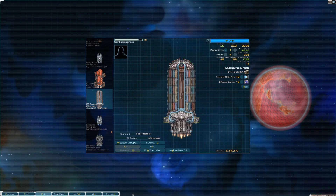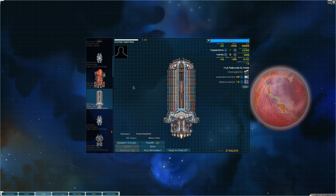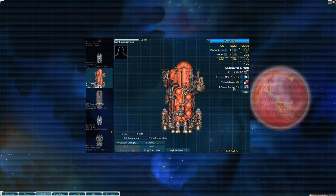Before we get to my favorite large ship, let's talk about cargo and fuel for the late game. Get the Prometheus for fuel and the Atlas for cargo. These are the most efficient and take less ship space compared to the smaller alternatives. Also take Augmented Drive Field and Efficiency Overhaul on them.